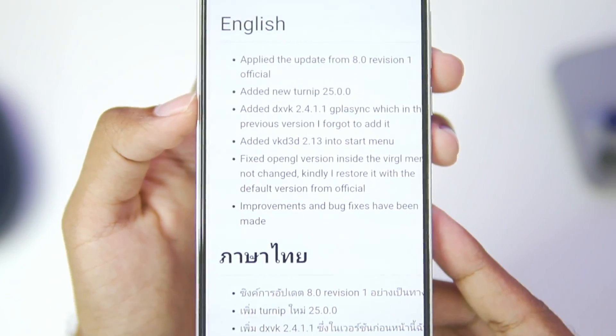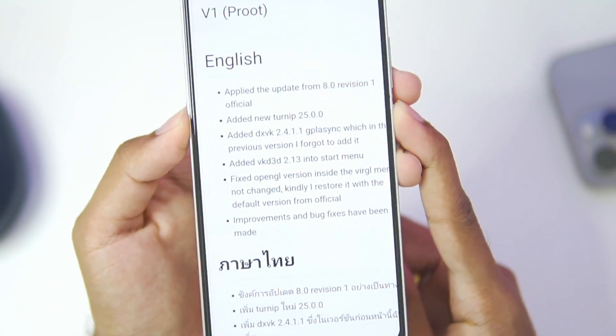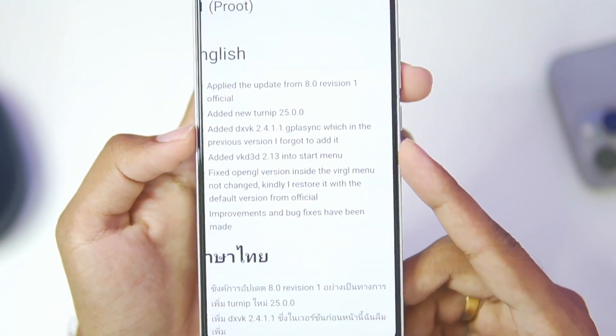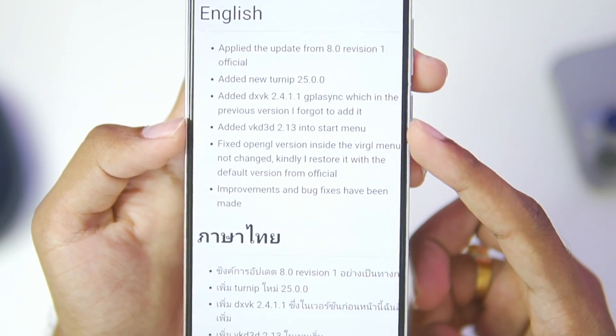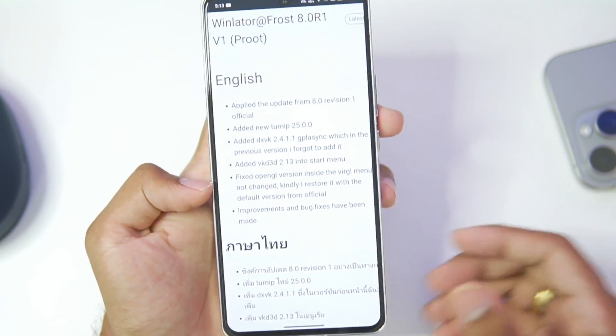In the changelog, the new Turnip version 25.0.0 has been added — one of the best changes because it adds compatibility for new processors as well as better performance. DXPK 2.4.1.1 has been added, which is another brand new version with GPL Async, along with VKD3D 2.13 into the start menu. OpenGL versions inside the virtual menu have been fixed and various bug fixes have been made.